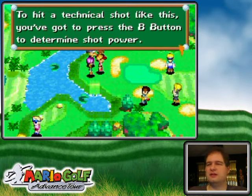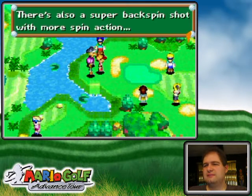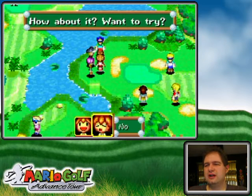It depends on where the break of the green is and stuff like that. The super backspin shot is the thing that I mentioned earlier with the hit B A. But that's a little bit out of control.